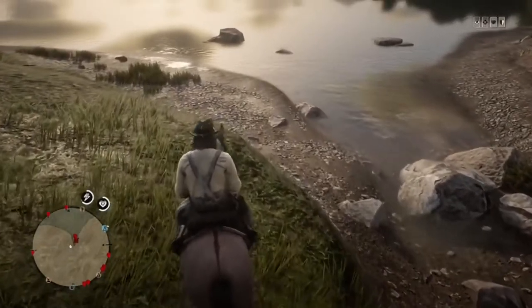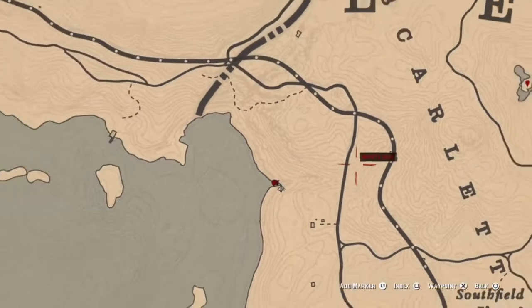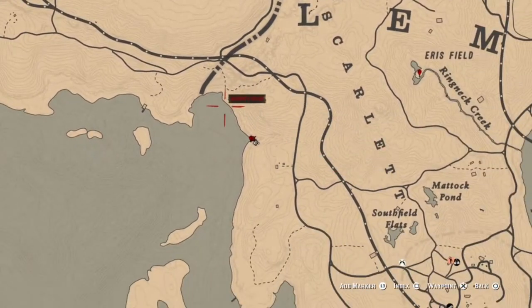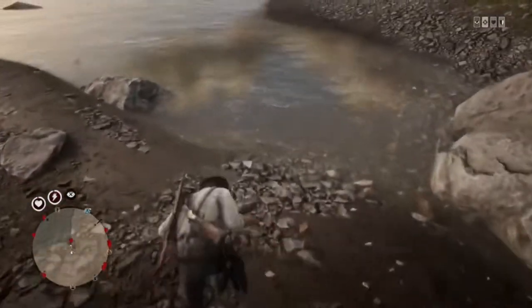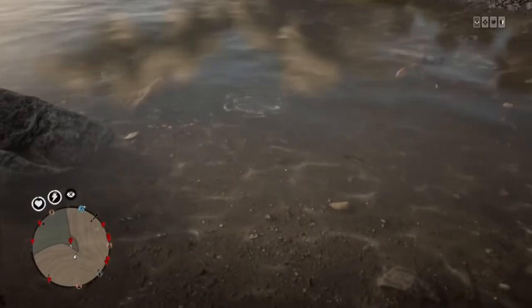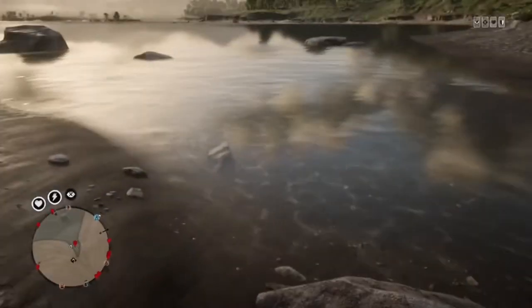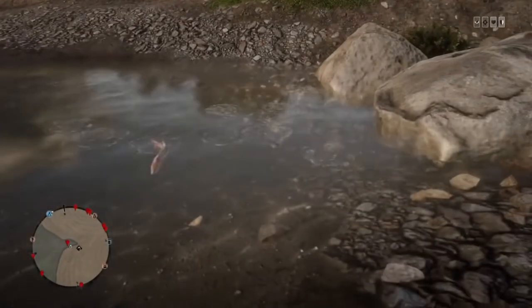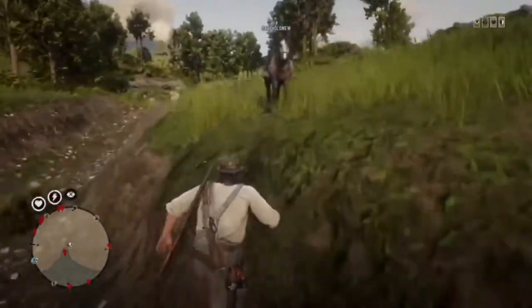Okay, here is spot number two, right here on the map. This little indent near this house — it's on the road to Rhodes, near that little cabin. There is some Lake Sturgeon and Steelhead Trout, I think. I see some Bass, some Pickerel, there's the Sturgeon. I saw some Steelhead Trout over there later. But that's spot number two.